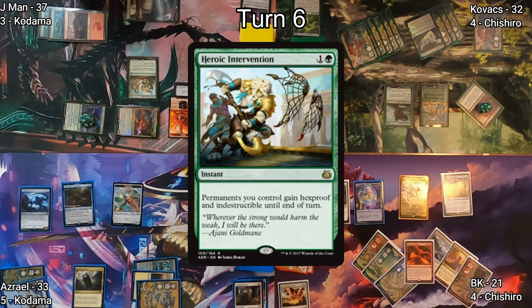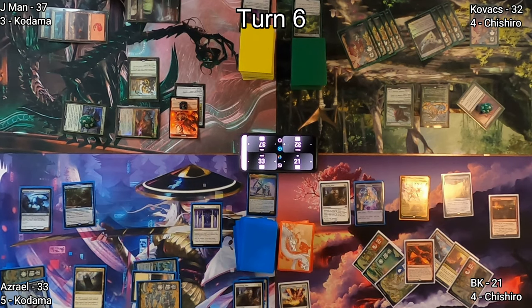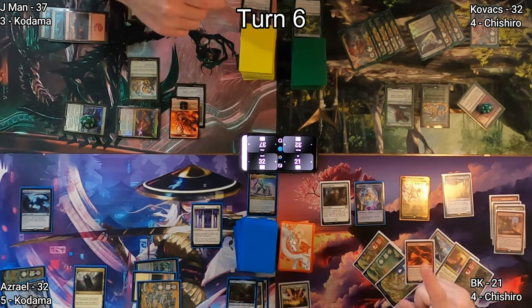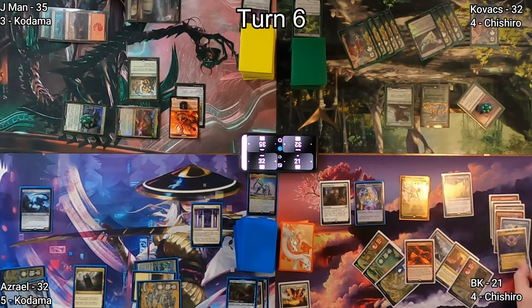I start revealing cards and pinging down things in order of priority. I kill a couple of things on Azrael's board and deal him one damage. Over to J-Man I'm able to reveal a card and deal two damage to him. On Kovacs's board state I deal some damage but not enough to kill any of his things, though I do smack him for two points as well.